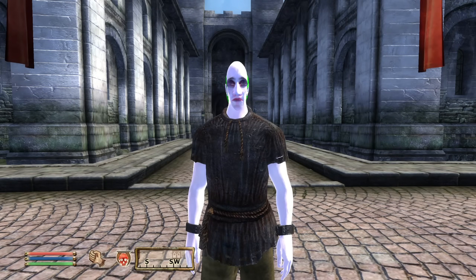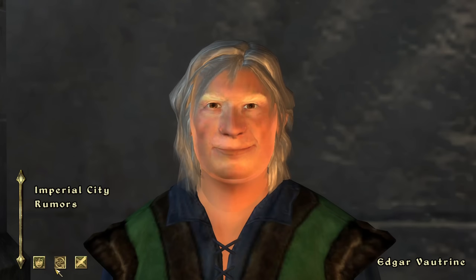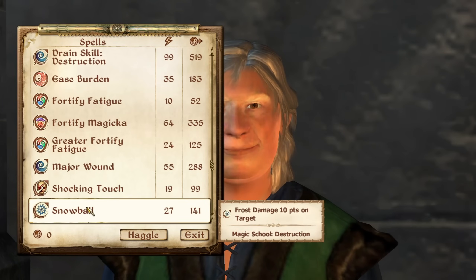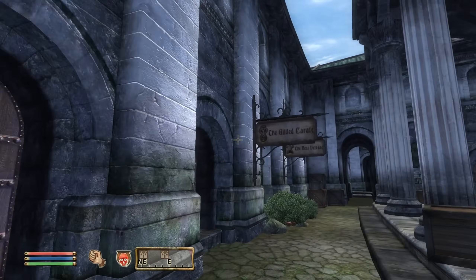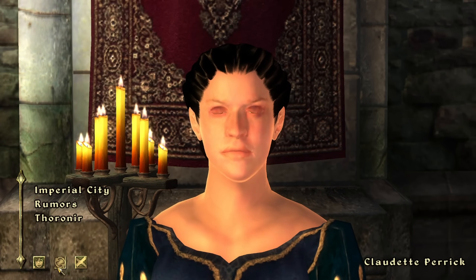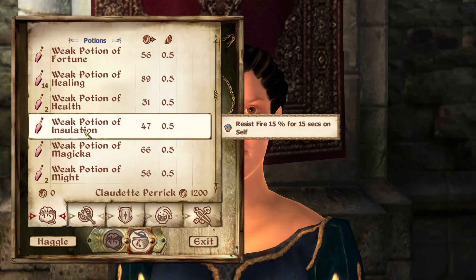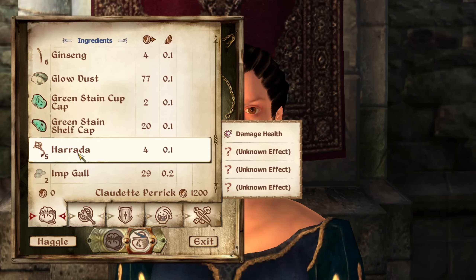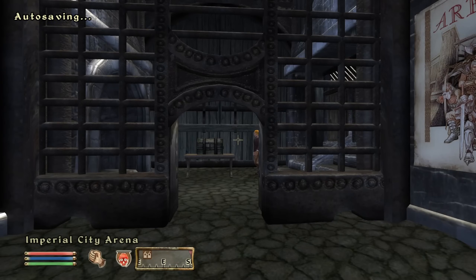Once arriving at the Imperial City, the first thing I did was head to the marketplace to see what I was working with. Going into Edgar's Discount Spells, I saw a Bound Dagger spell for 99 gold and a Summon Scamp spell for 288 gold — definitely tools I wanted in my arsenal. I also paid a visit to the Gilded Carafe, where Claudette Peric had a plethora of health and sorcery potions available. It was now time to head over to the arena.